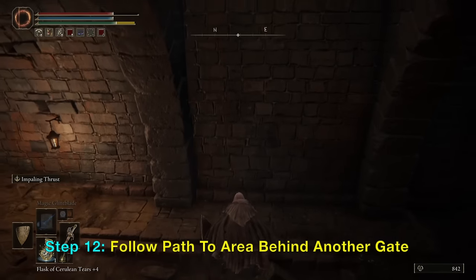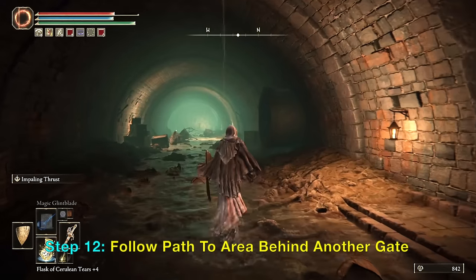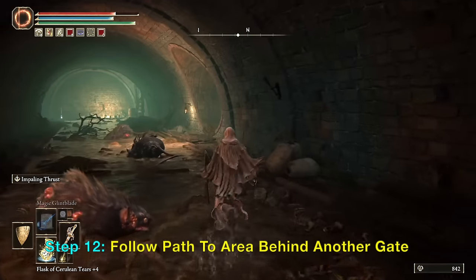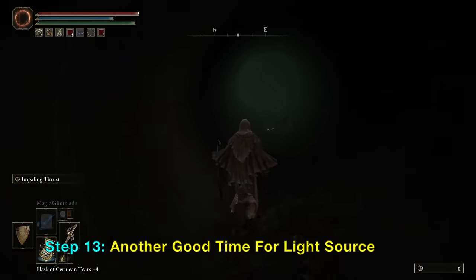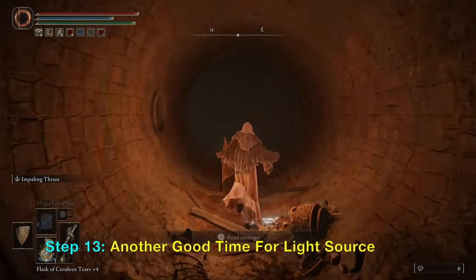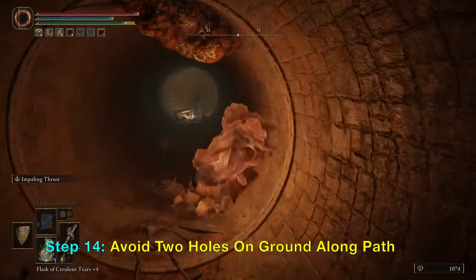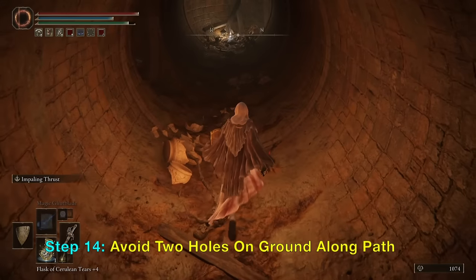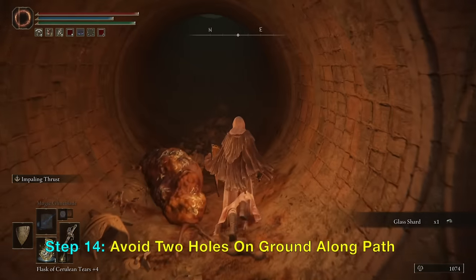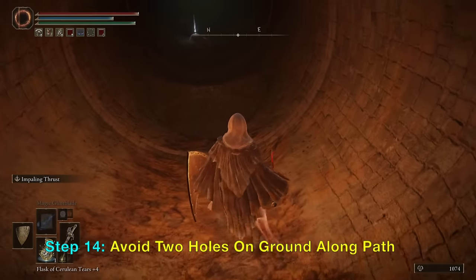Go down this hole here, which leads down to the aqueduct. You can turn right — not at this area, but the next tunnel you can enter. From here, light up your lantern or torch and follow this path. You don't need to attack, but you want to avoid two holes: there's one back there and another one coming up — it's just above this area here. Look on the ground, there's a hole — avoid that one too.